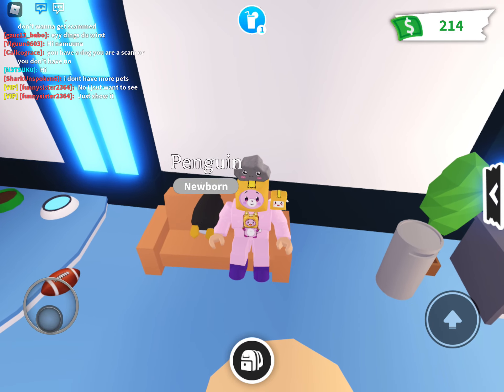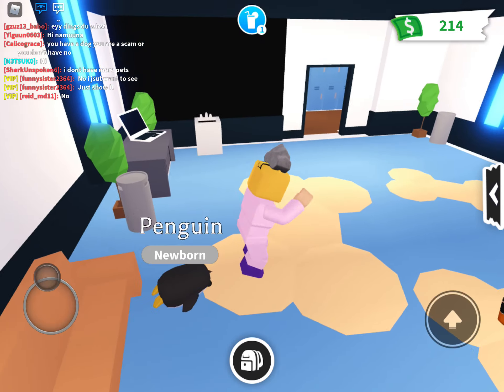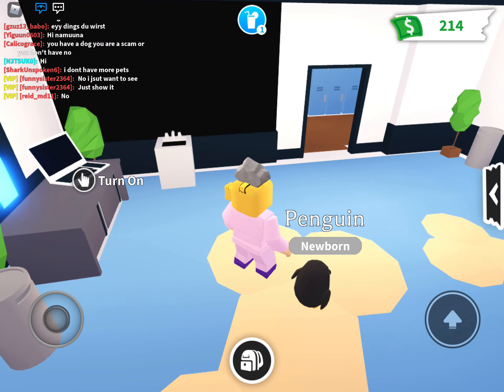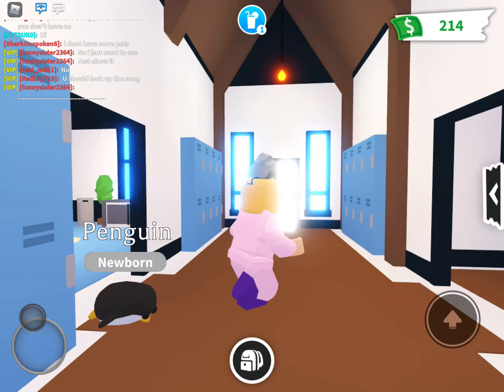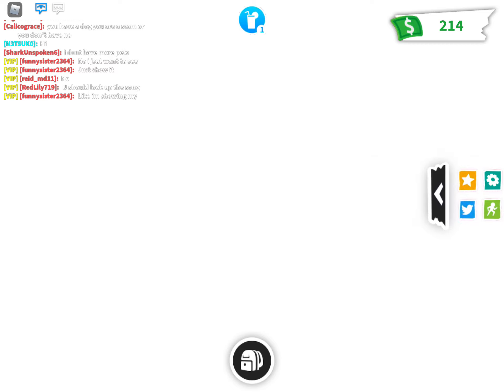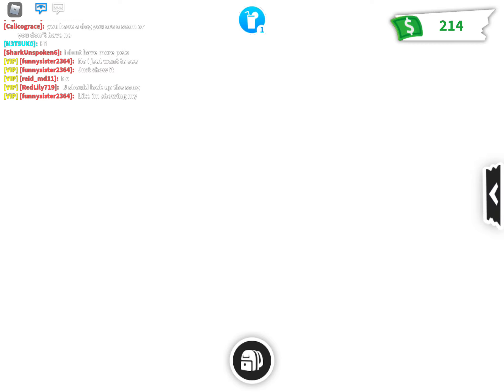Let's try sitting on the left side of the couch. This first TikTok hack is a fail. Now the next TikTok hack is this secret room in Adopt Me. This secret room is pretty lit, I'm not going to lie.